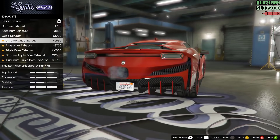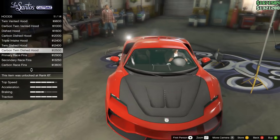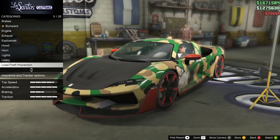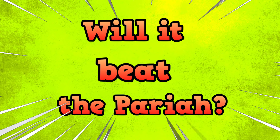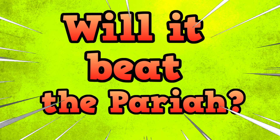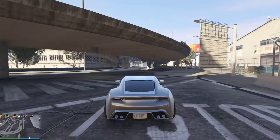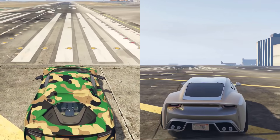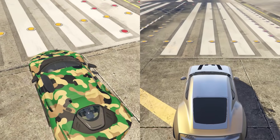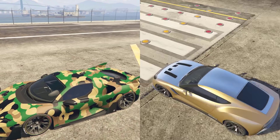So here we are once again. The Itali RSX is a sports car with a purchase price of 3.5 million unless you do a little mission. It's that time again — time to see how well it performs against the infamous Pariah.